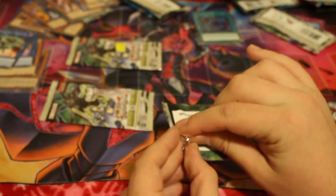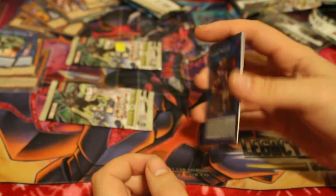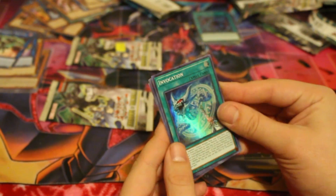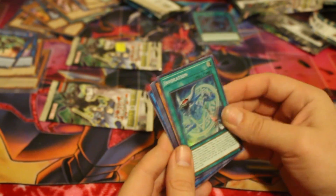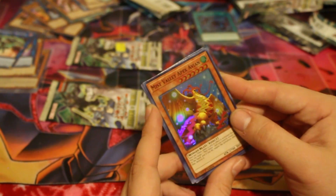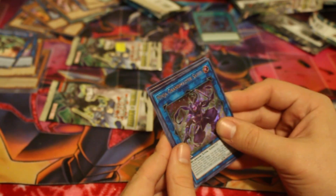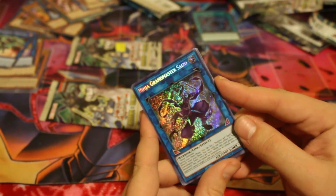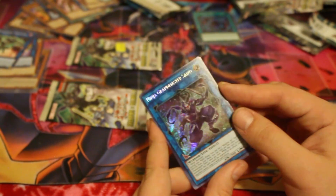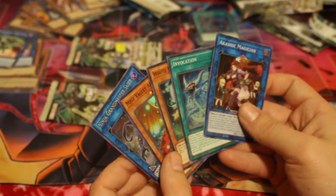Let's see what we got in the second pack. We got Akashic Magician, Invocation — that's pretty nice — White Dragon Ninja, Mist Valley Apex Avian, and Ninja Grandmaster Saizo. I actually heard someone who still needed this card, so I have this card for them now, I can hold onto this for them. That's a pretty good pack.